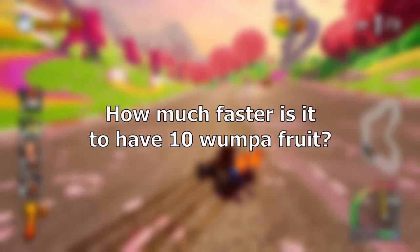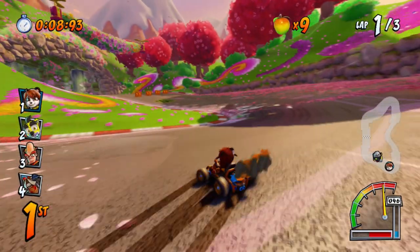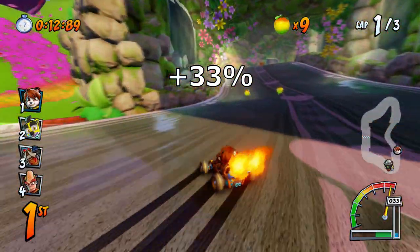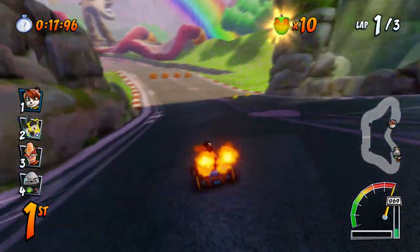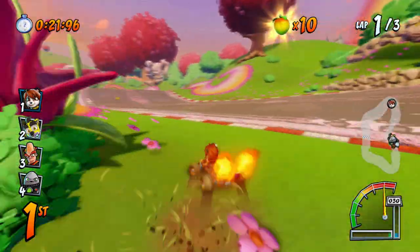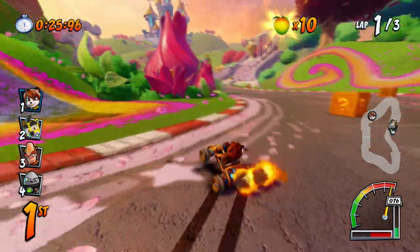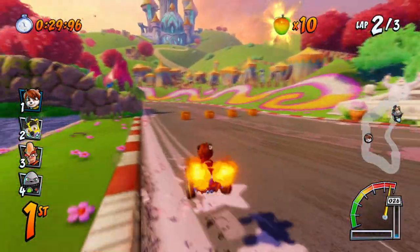How much faster is it to have 10 wumpa fruit? When you have 10 wumpa fruit, your speed is increased by 1% on top of whatever speed level you already have. So if you had yellow fire, you'd now be 34% faster than base speed instead of 33%. 1% doesn't sound like very much, but over the course of a 2-minute race, that would equate to being 1.2 seconds faster, which is pretty significant. Note that having 1 to 9 wumpas does not give you any extra speed — you need all 10 to get the 1% increase.